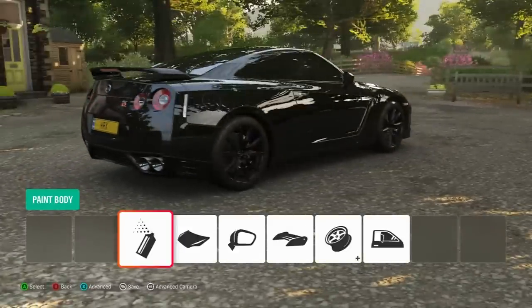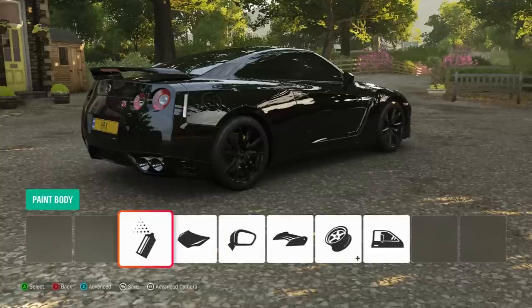Why can't we black out cars completely? I wish we could paint chrome on Forza Horizon 4. That's one thing that we need to be able to customize — chrome. Just paint any chrome on cars. When will Forza add it?